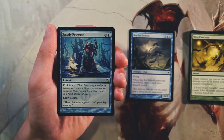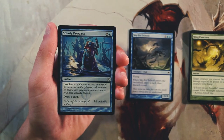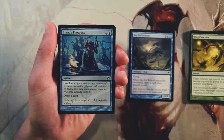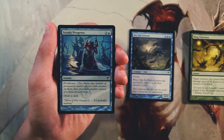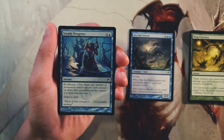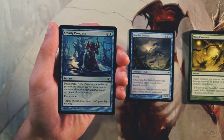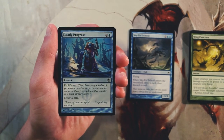Steady Progress is an instant for two and a blue featuring proliferate — you choose any number of permanents and/or players with counters and give each another counter of the kind they already had. This works for planeswalker loyalty counters, opponent poison counters, and creature counters — a really powerful mechanic we're seeing return in War of the Spark. It also draws a card. In a proliferate-focused deck it's very good; otherwise three mana to draw a card is pretty terrible, so not super excited.